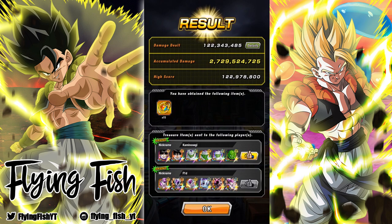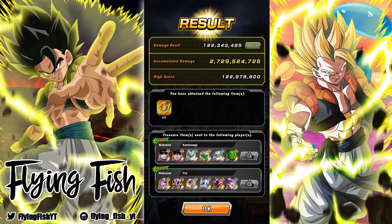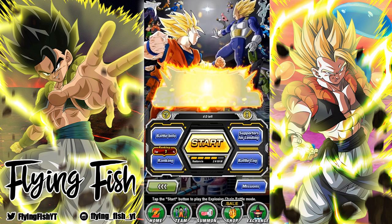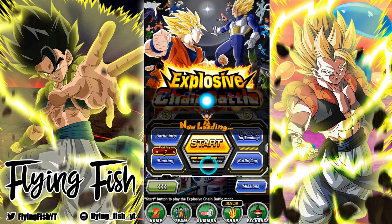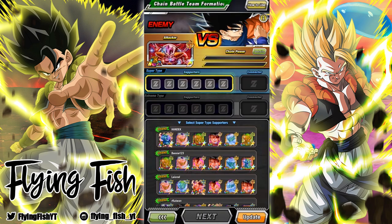And that's a pretty good score we got right there for only picking Piccolo. That would have been much higher if we had gotten all Friezas. I'm gonna drain out the stamina so I can refill it with stones, and then we're gonna jump into this a few more times. I'll also be doing chest openings in this video, so I'll be right back.